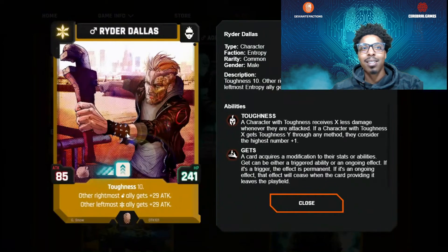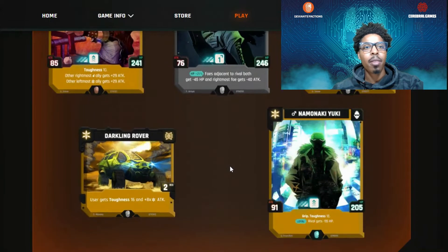Rider Dallas is the guy we're looking for in our anchor spot. He's got a toughness of 10, HP of 241, and attack of 85 — an absolute monster. When rightmost male allies fight, they get plus 29 attack, and leftmost entropy allies also get plus 29 attack. We've got a whole deck full of males, and even if we don't get him in the anchor spot, other leftmost entropy allies still get plus 21.